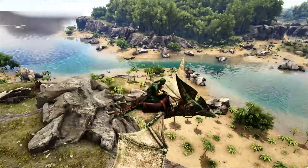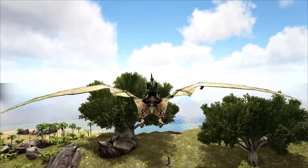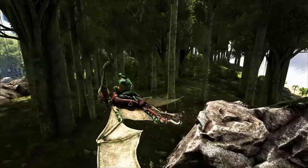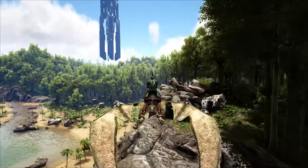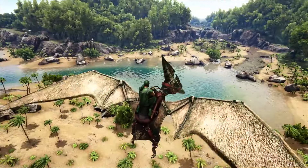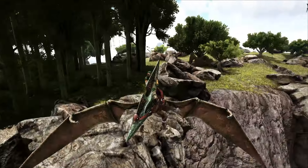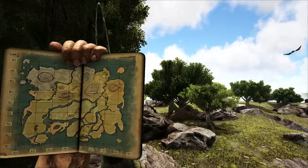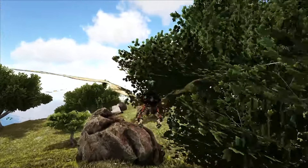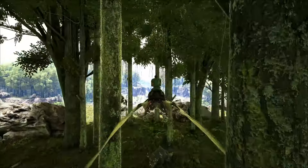Now we're getting into a little bit more challenging base locations. These are harder to get established, but once you do, it's generally pretty smooth sailing. There is a lot more resources here — especially wood, stone, and all sorts of stuff. As you get into tougher areas, the resources just kind of flow. This spot right here is really, really good. For metal, you can either go over to Herbivore Island or down into the caves right below, which generally have some really good resources inside.